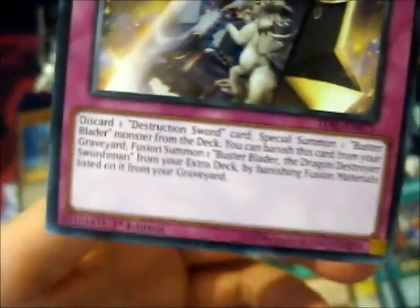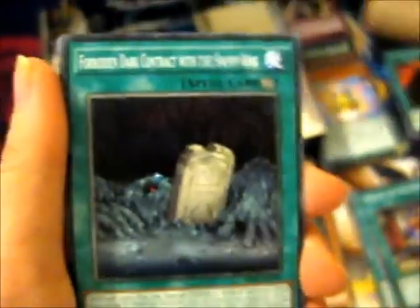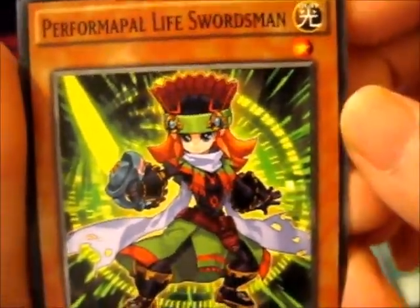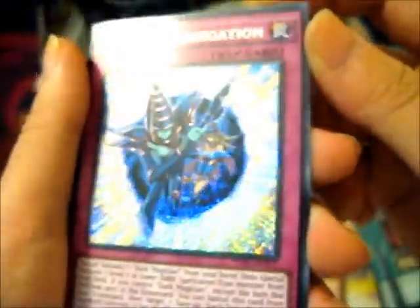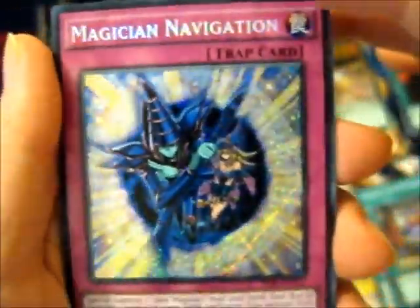I paused it there if you wanted to read that. I didn't bother with the Buster Blader card so much. Zap my stun. Performapal Life Swordsman — so tiny. And — wow, that's awesome — the Secret Rare! Just gonna stare at it. Magical Navigation.